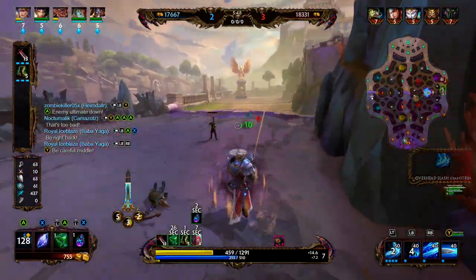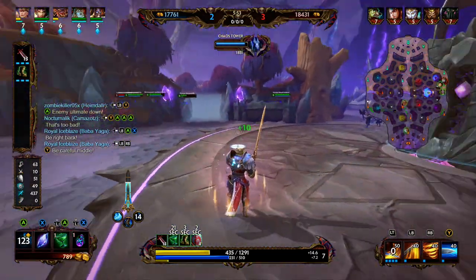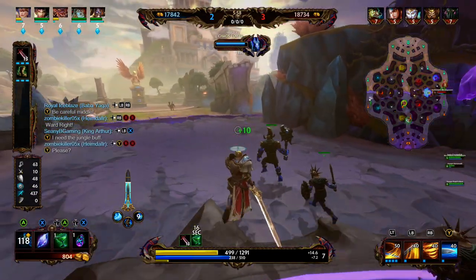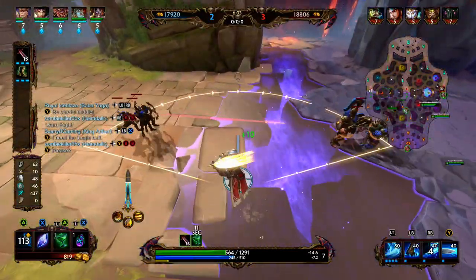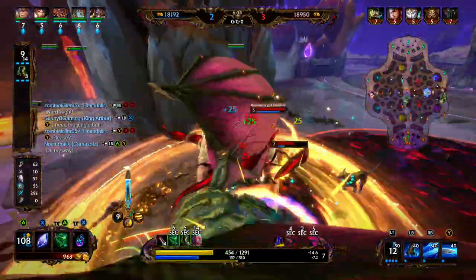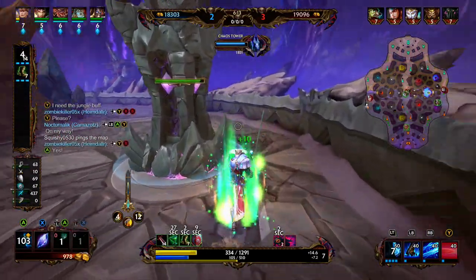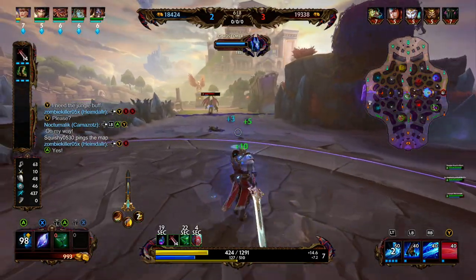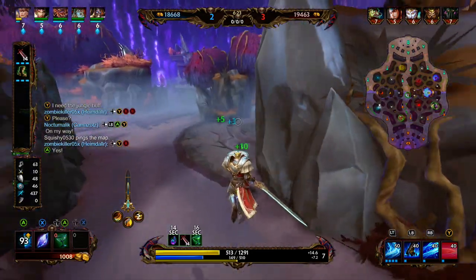Our blue buff is up. We're trying to get near it — maybe even start at Erlong Shen here — so we're just going to dash away. Right now, fighting into Erlong and Cthulhu is not a good fight for us, but eventually it will be. Cthulhu will be tanky, but we'll actually be able to get picks onto the Erlong. We're going to use our 3 and get taunted, then use our ultimate to get out. Our ultimate makes us CC immune while dashing.